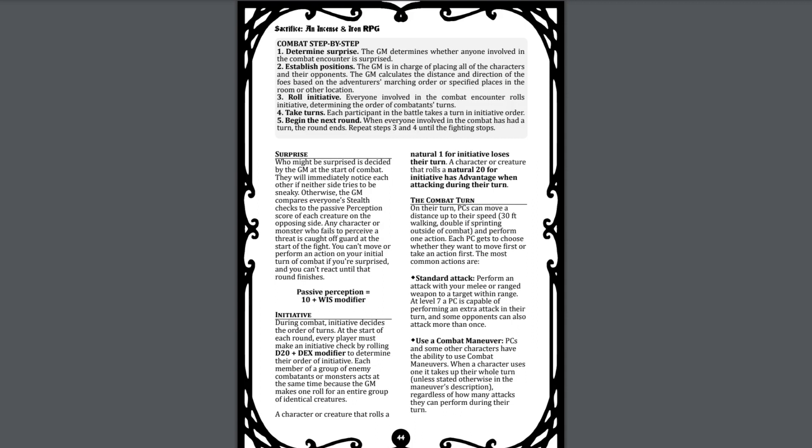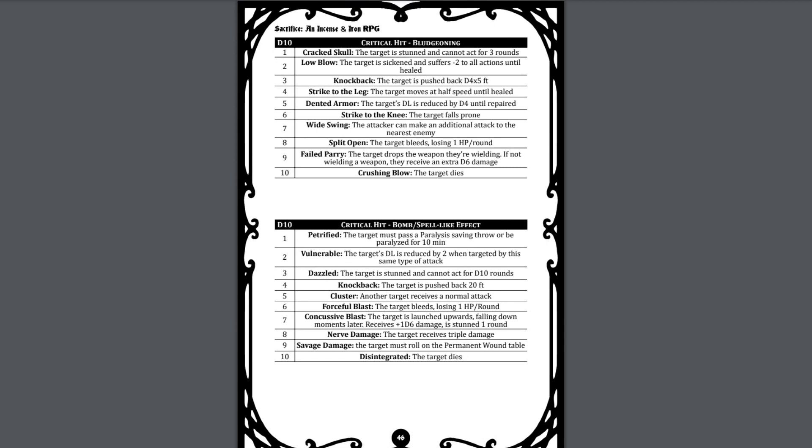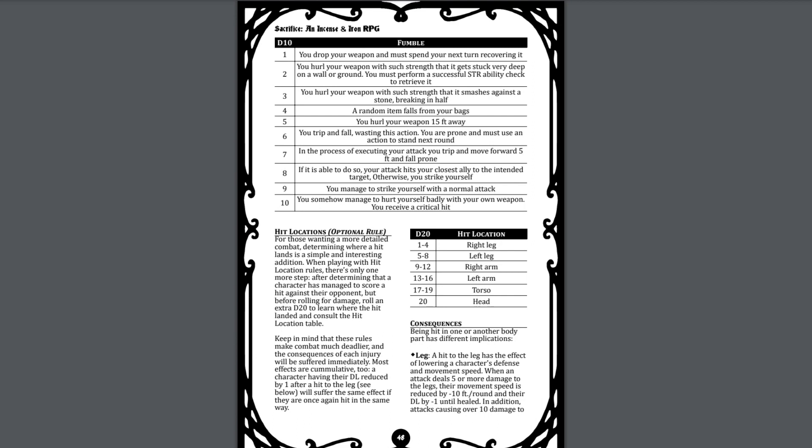During a turn, a character can move and perform one action. Actions include using combat maneuvers, using certain feats, defending, disengaging, and pretty much anything else covered in general. There are guidelines on special combat modifiers such as wielding weapons without proficiency, dual wielding, and using unarmed attacks, as well as ranged attacks at close distance, attacking prone creatures, and dealing with resistant, immune, and vulnerable creatures. The critical hit and fumble rules are here as well, with a table for critical hits of various attack types and a general fumble table. There is an optional rule for hit locations as well.